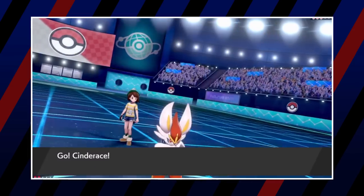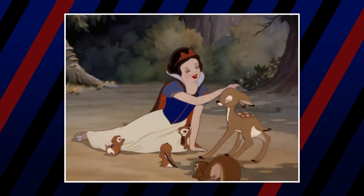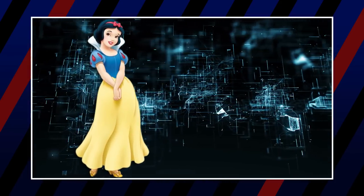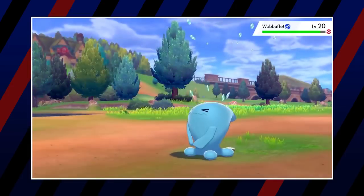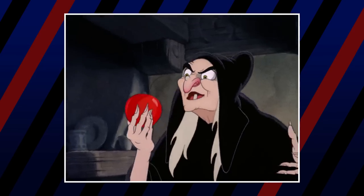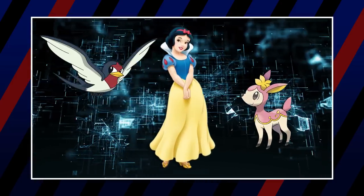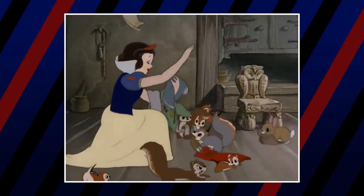Now let's get started! The first princess is Snow White. Her first Pokémon is Applin, the lightest and shortest dragon Pokémon — the most obvious choice because it's based on an apple and easily represents the poison apple that she ingests.